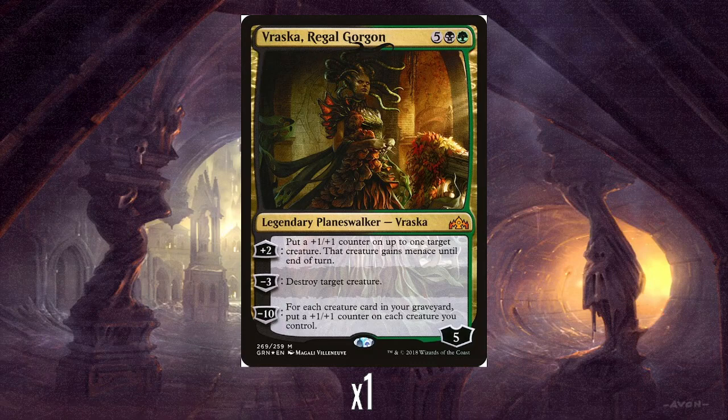She's got a minus 3 to just destroy a creature, which is okay. And then her ultimate at minus 10: for every creature card in your graveyard, put a plus 1 plus 1 counter on each other creature you control. That's potentially a really big amount. Even if it's giving 3 counters, that's sort of okay, though is it worth building up to it? If the game goes on long enough and you're low on resources, it might be the final push you need. It's a shame it doesn't give trample or anything, but it is at least a permanent boost. I'm not sure this warrants her being 7 mana rather than the usual 6.